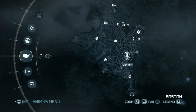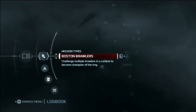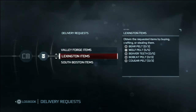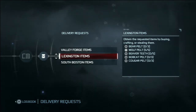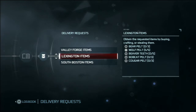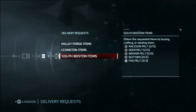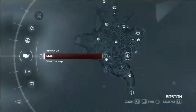Right, let's have a look at delivery requests. Valley Forge is ready to go. Lexington requires a bit of going. Bear, beaver, bobcat, cougar — that's fine. Buttons — can I make buttons? Sure, I can make buttons.